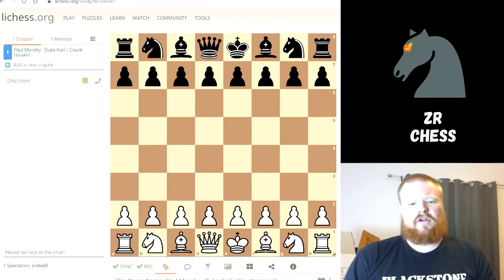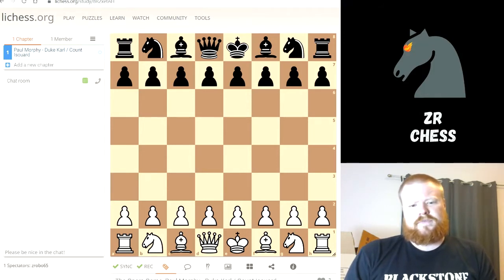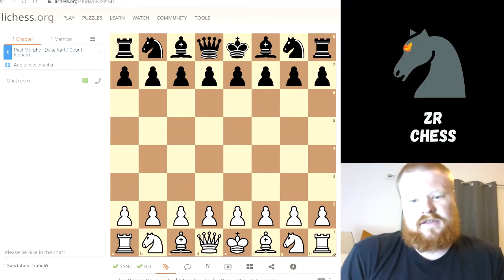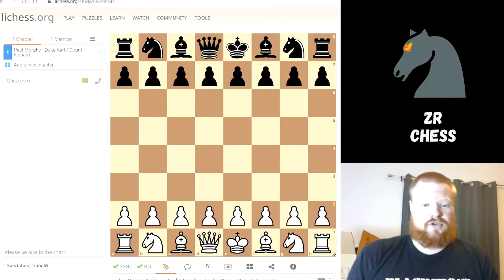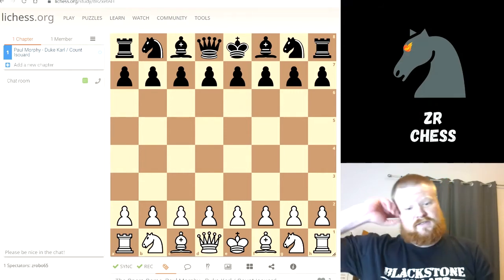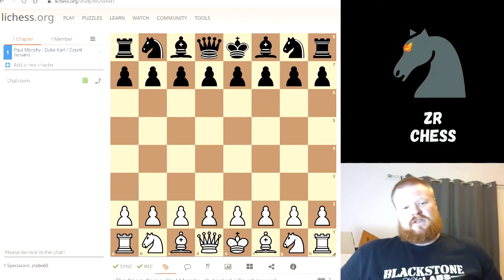It shows how to bring out your pieces in a good way, make your opponent off balance, force them to do stuff they don't want to do, and end up crushing them. He was not playing one opponent — he was actually teamed up against a duo, Duke Carl II and Count Isouard. Two people are on the other side, conversing each move about which move to make. He's essentially playing one on two, and these two guys are trying to decide how to beat him. It's like two guys trying to beat a computer engine, and he just wipes the floor with them. That's kind of why this was a big deal — he wasn't just playing one person, he was playing two, and the way he won was humiliating. It's one of the best games of all time.